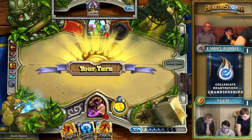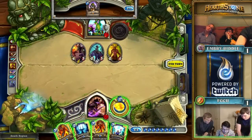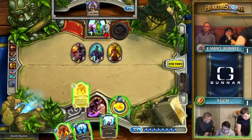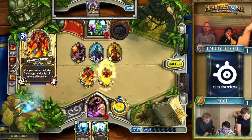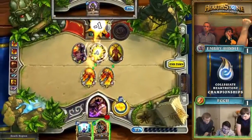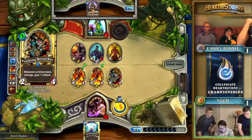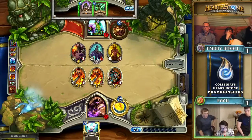If Florida Gulf Coast draws a Fireball here, they can Fireball for six and kill a minion. Instead it's going to be Arcane Intellect, so their play is still cemented — they had pretty much made their decision prior to this moment, and it's really the only thing left. The Unstable Portal could change some things, but what minion really changes this board position? Embry Riddle, now with a chance to change this game — though that Flame Waker could still come back to bite them.